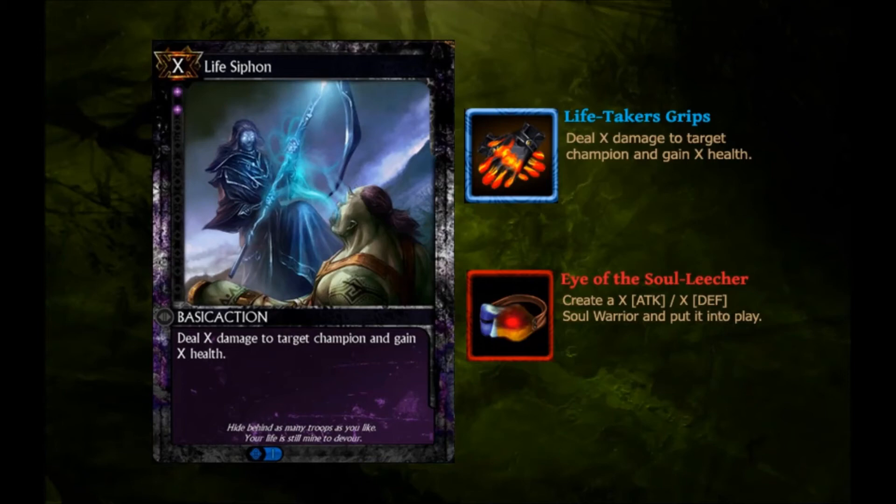Be sure to look at the Hex Wiki and Hex Datamine, from which this information was procured, when the game releases, just to confirm this amazing effect. The Helm Equipment removes the card disadvantage aspect of Life Siphon in spectacular fashion by placing a variable cost troop based on what you spent on the field. Assuming the troop is permanent, in addition to the damage and healing Life Siphon provides, this would be a highly sought-after piece.